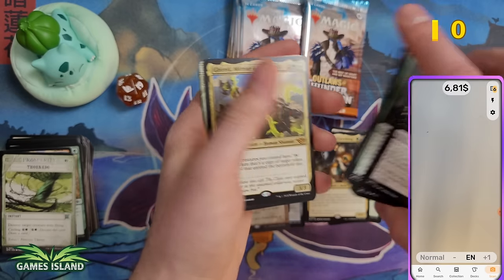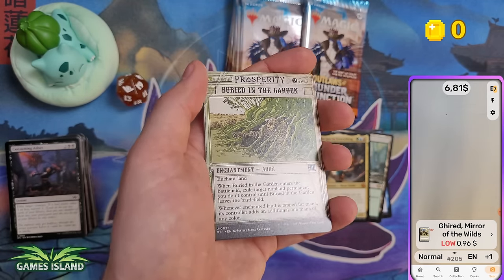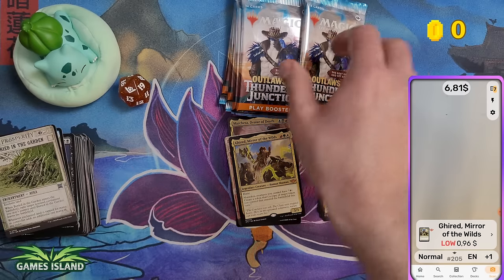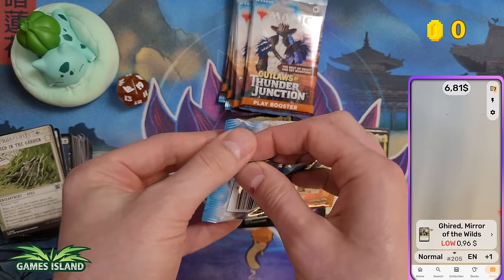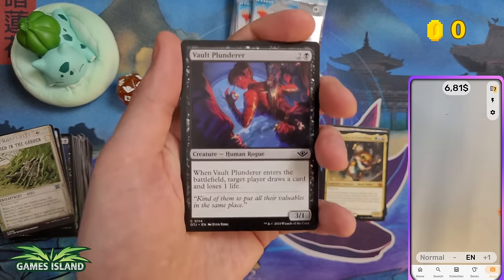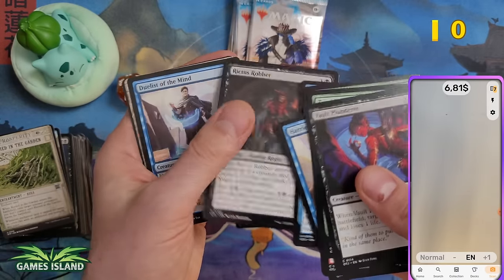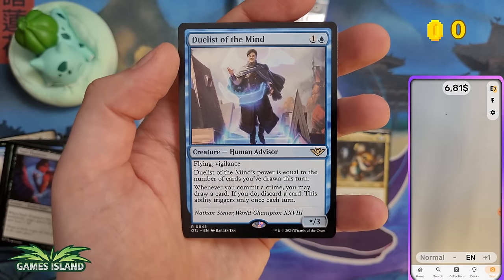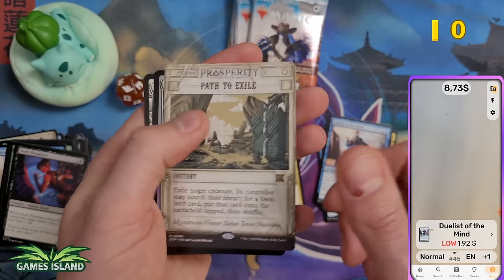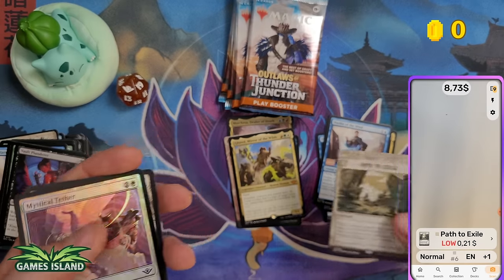Thank you to Games Island for the free products. If you want to support the channel and bigger giveaways, check the affiliate link in the description — you can buy Magic, Yugioh, or Pokémon products there at really cheap prices. It's the cheapest site I've found, and I'm really happy they agreed to sponsor me.